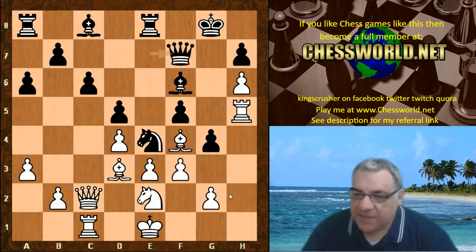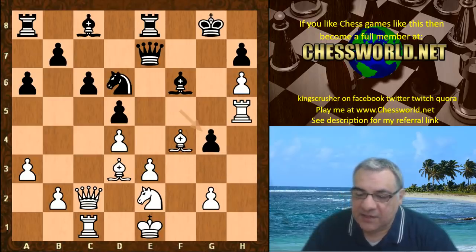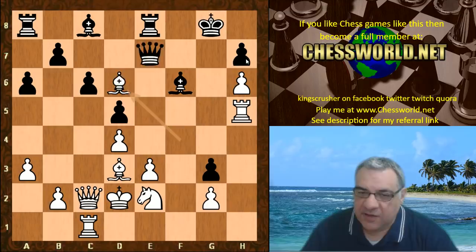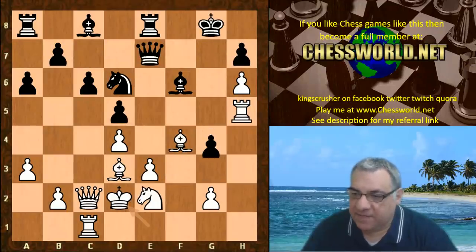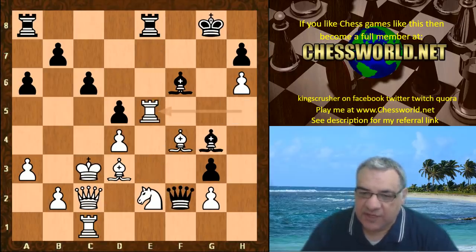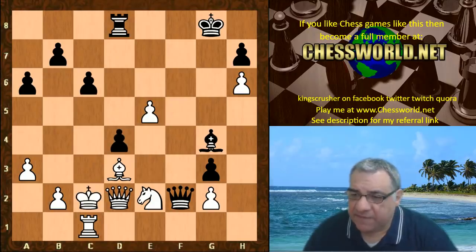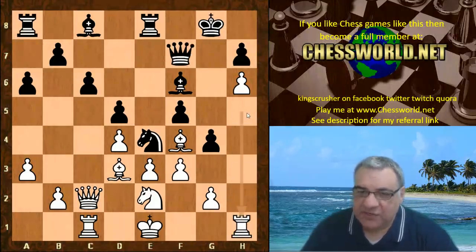After Queen f7 hitting the rook, black has a very interesting idea. If the knight did go back, then f takes g4 peels open lines. Say King d2 - and actually here Bishop takes d6 in this position and Bishop takes h7, white's got a big advantage. You might consider if Queen takes e3 check is dangerous - it turns out it's not that dangerous. For example, Rook e5 shields e2 and white's in control here. Black hasn't got enough.